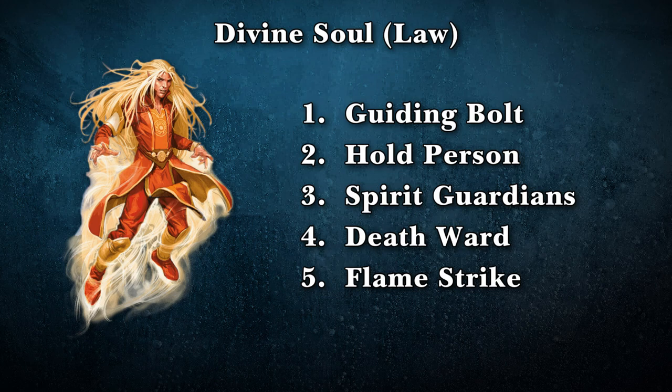For the Lawful alignment list, I changed the level one spell from Bless to Guiding Bolt, because when I think of a Lawful character I had this enforcing-the-law kind of feel. Hold Person is more of a suppression-style spell. Spirit Guardians — you can choose which ones it affects. Death Ward is very protective. And Flamestrike: you're bringing down that judgment. It just felt Lawful to me. And useful — I was trying to pick good spells as best I could.